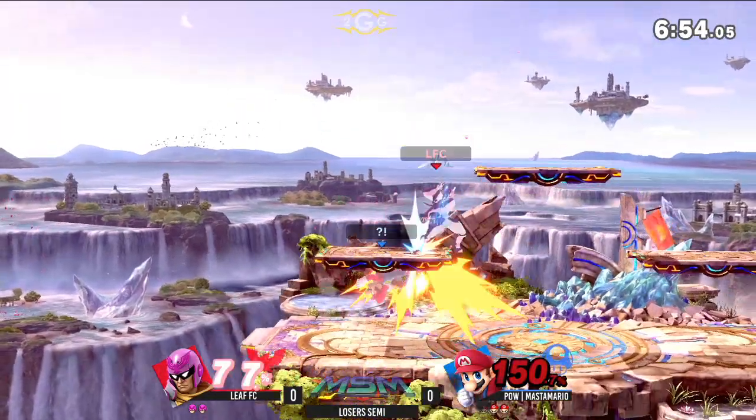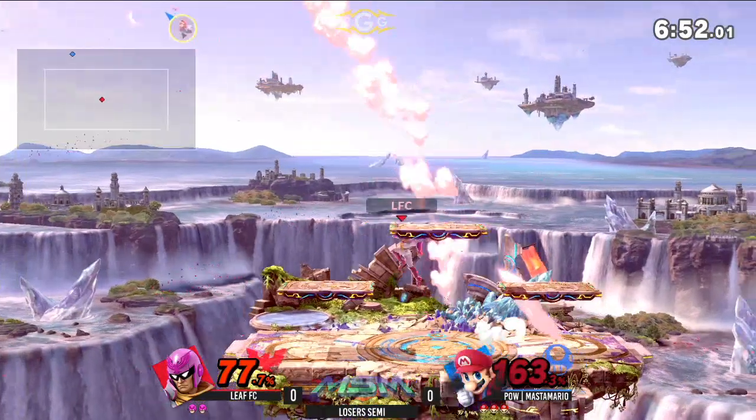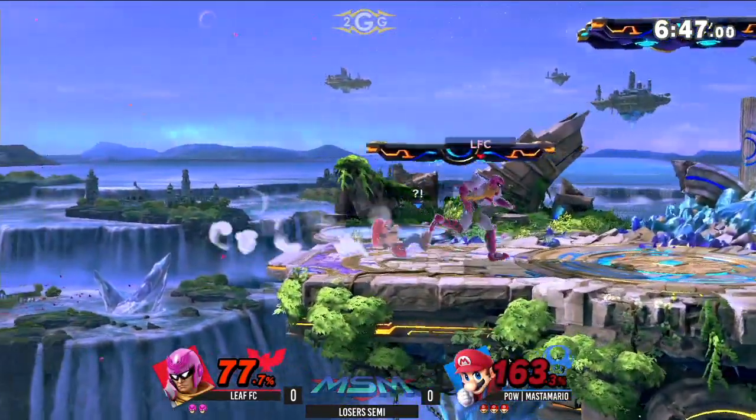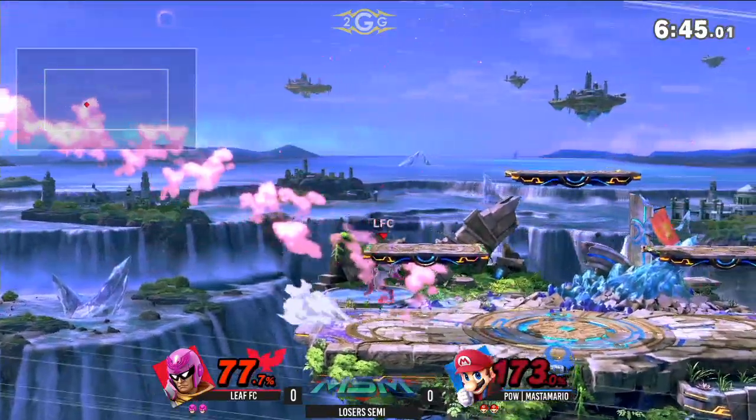Alright, but another up air potential juggle — not quite. Wow, landing up air. It almost looked like a shield drop, but shield drops aren't in this game, of course. So the Gentleman's — that'll do it.